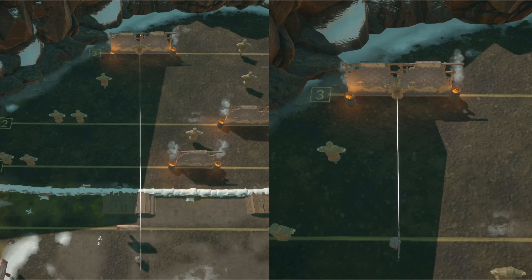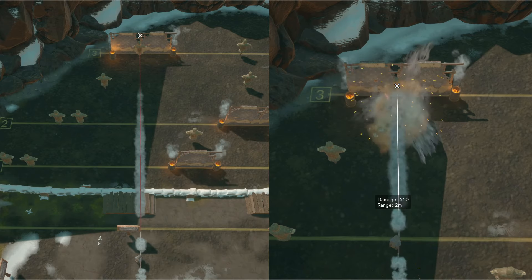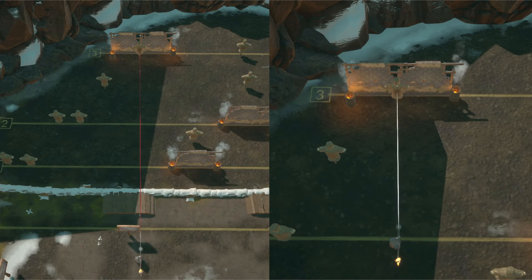RPGs for instance do have an actual trajectory and travel time, as we can see demonstrated here with a Cutler shot from different ranges.